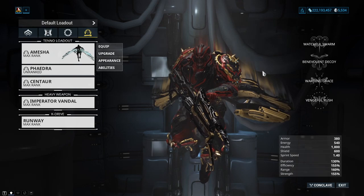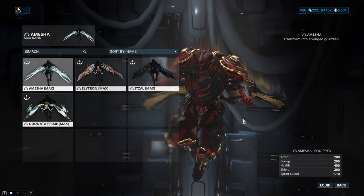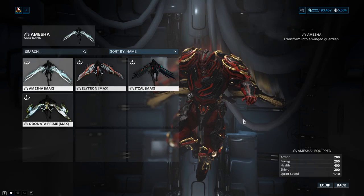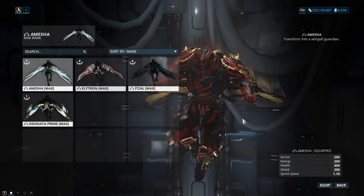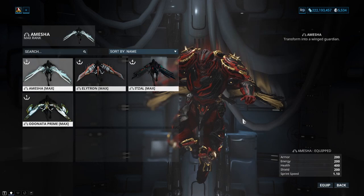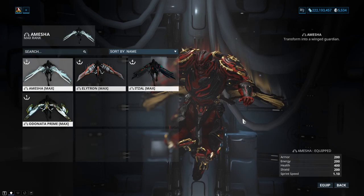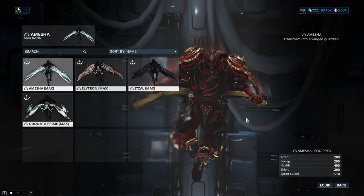If you're looking to train up arc wings and want to get prepared, head to the planet Neptune and do a mobile defense arc wing node called Cilicia. It's one of the better ones — there's a good amount of enemies coming towards you and your teammates, which helps keep the team together and share affinity. There is an interception node that's endless, but you're too spread out from your team to share affinity well. You can also train arc wing during Saturn Proxima and Veil Proxima within Railjack and Empyrean.